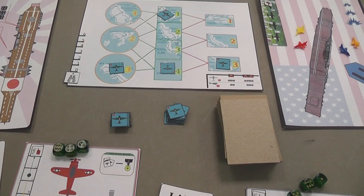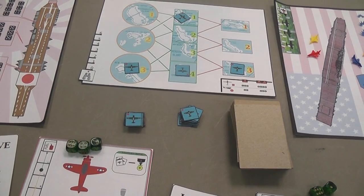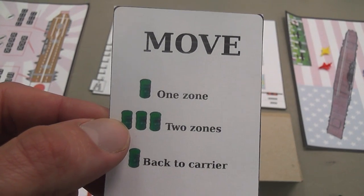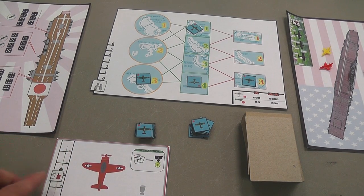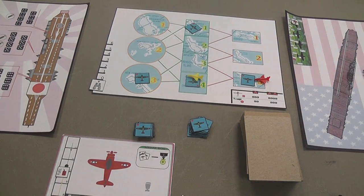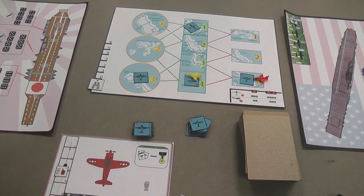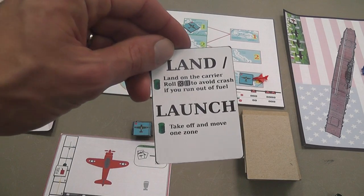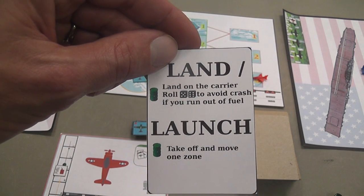After resolving the event card, you finally execute the actions selected previously. With a move action, you can move one zone spending one fuel, or two zones spending three fuel, recorded on your card. If you need to go back to the carrier, you choose the move action, spend a single fuel, and from wherever you are on the board you reach the area where the carrier is. Then you can select the land action to land — so you can't have everybody landing at the same time.